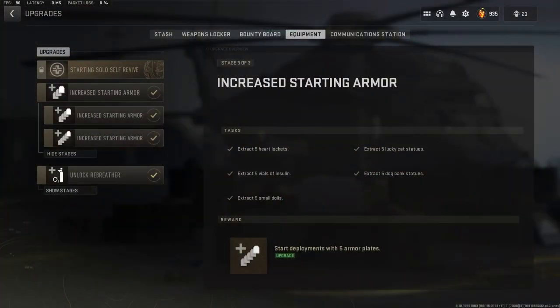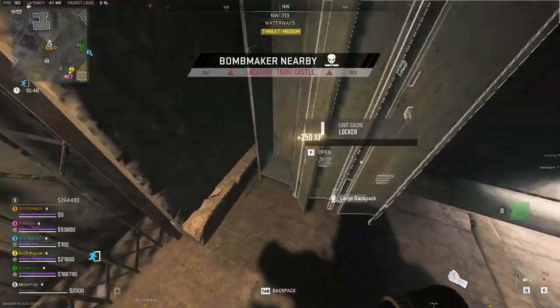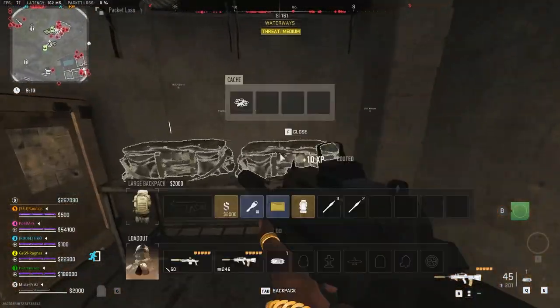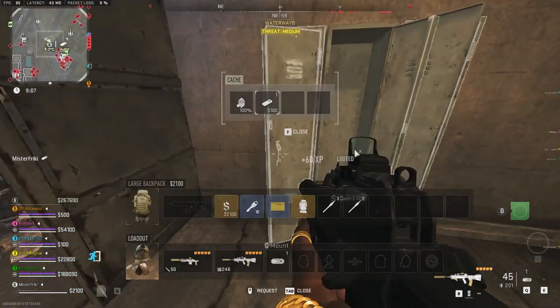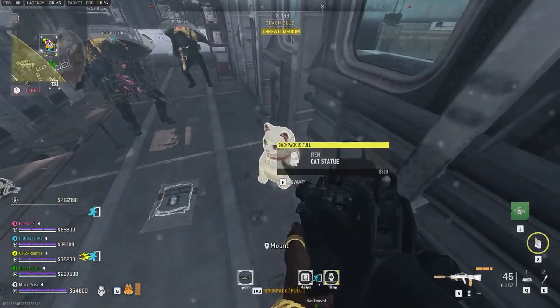The dog bank and cat statue are Ashika Island exclusive items. They are both somewhat rare and can be found inside duffel bags, lockers, and similar containers. The good part about these items is that once you find one and extract it, you get to keep it. As soon as you find one, head for extraction and then go to either Vondel or Almazra. Keep either item in your backpack and just extract with it — do this until you extract them five times. Again, once you extract all the necessary items, currently you won't get your fifth plate, so there's that.